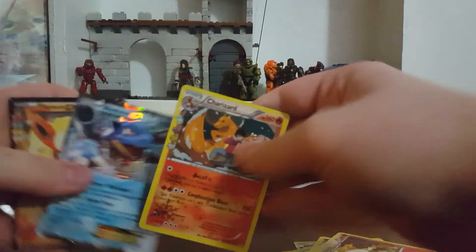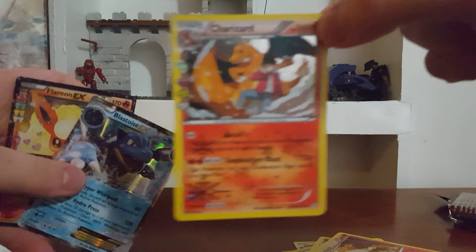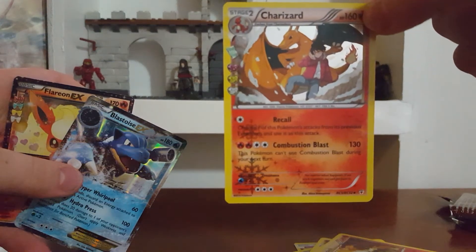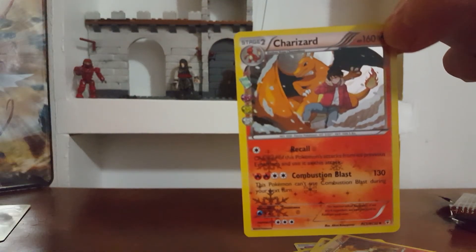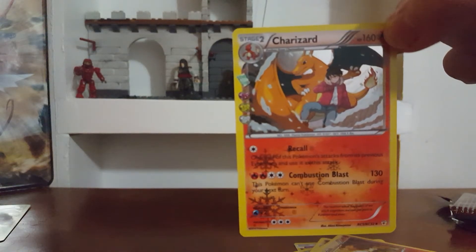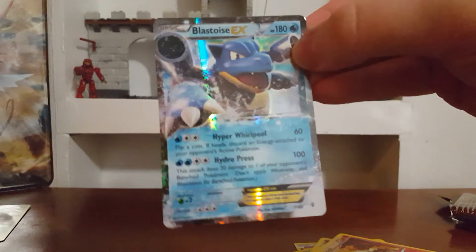We got three good cards. Let's take a look at them. So we just pulled this Charizard. Then you got Blastoise — oh, covering his HP, don't want to do that. And then Flareon.